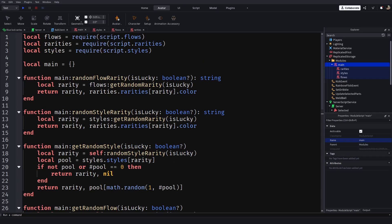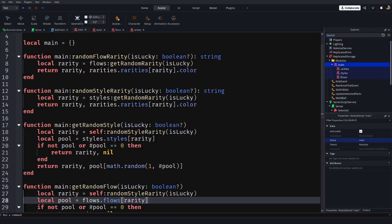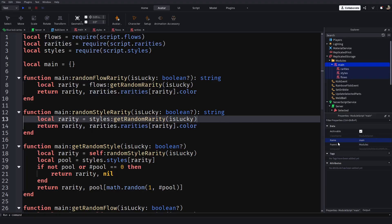So this is our whole function which we built today. We can use this in the next episode to build up the flows and roll for them. Thank you for watching, and see you in the next one. Peace.